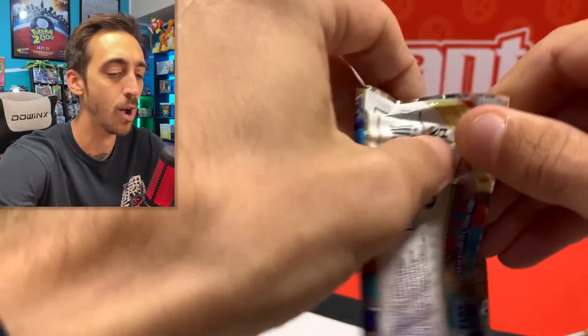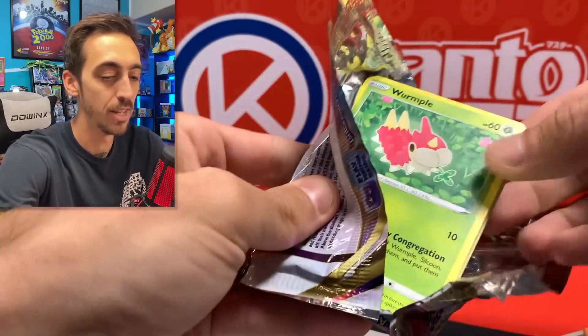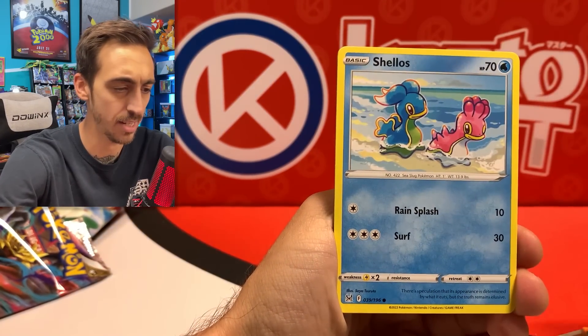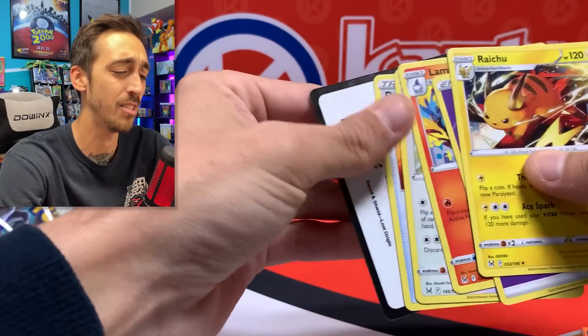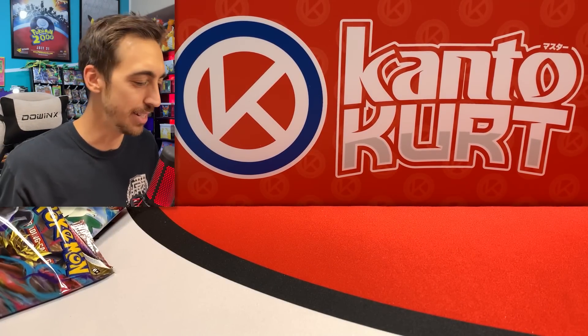Always fun to open up a new box — it'd be cool if they started dropping boxes a little quicker. I feel like when I started the channel, things were coming out a lot sooner than they are now. We got the Wormple, Clefairy, Lickitung, Horsey, Shellos, Beautifly, and a Raichu for the rare. We couldn't even get a holo Raichu — I don't think there is one in the set.